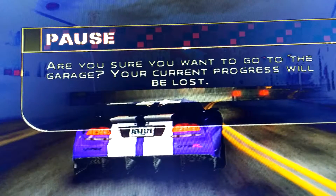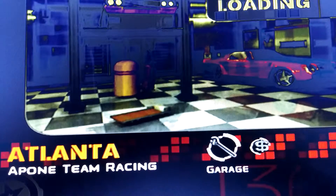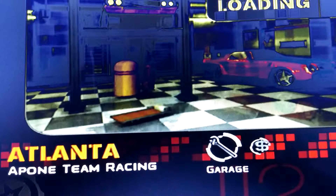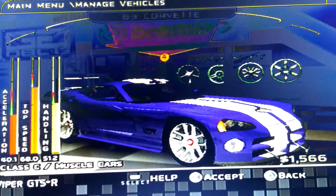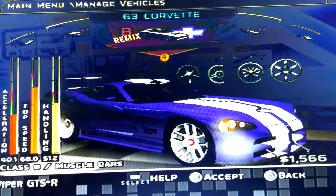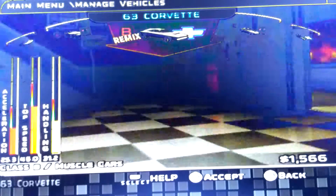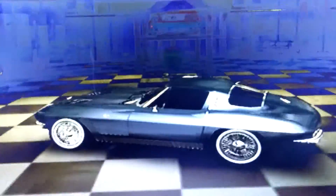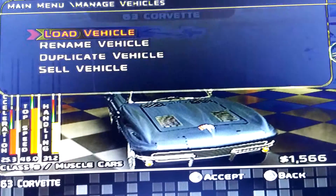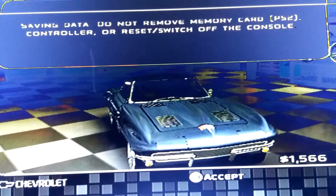Now I'm going to go to my garage, because I want to show you my other car that I got. Right here — the 63 Vet. It cost me $55,000. I never took it for a spin yet, so I want to take it off for a spin.